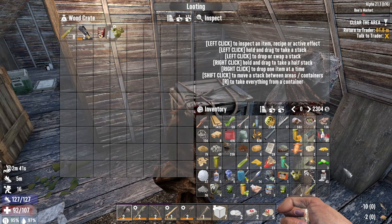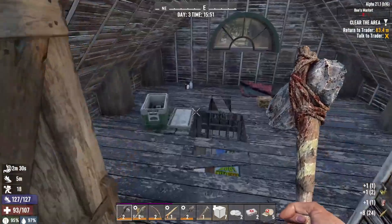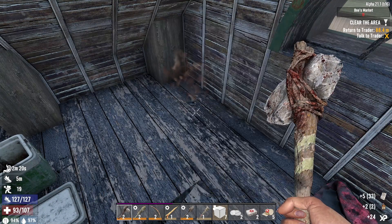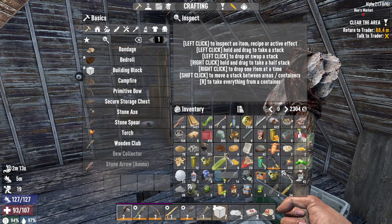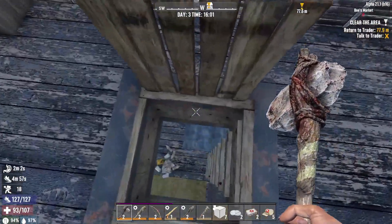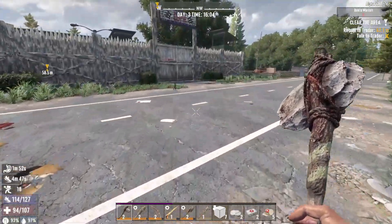I'm gonna throw out this golden rod, the yucca seeds, these feathers for right now. That gives us a little bit of space here. We have one open slot so I'm gonna have to figure something out — yeah we'll just get rid of those this time. All right guys, I'm gonna head back to trader. Actually, I can just keep y'all right here with me because that's right across the street — no need to make y'all wait.